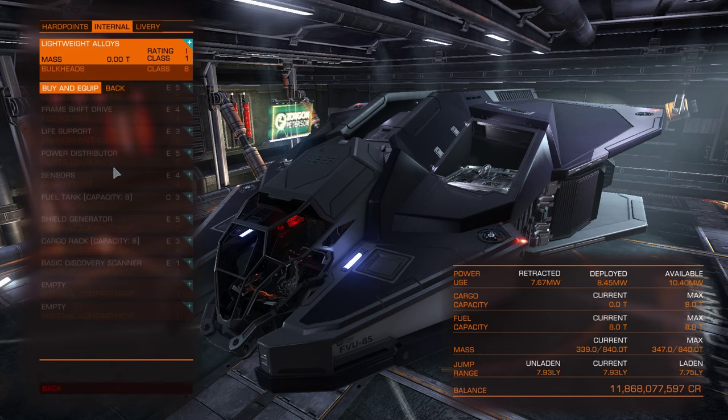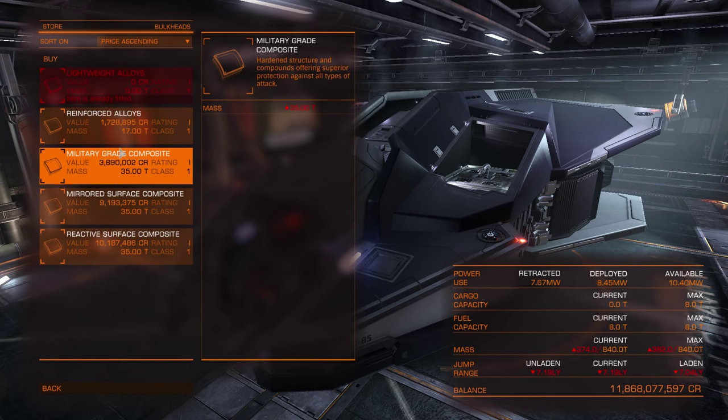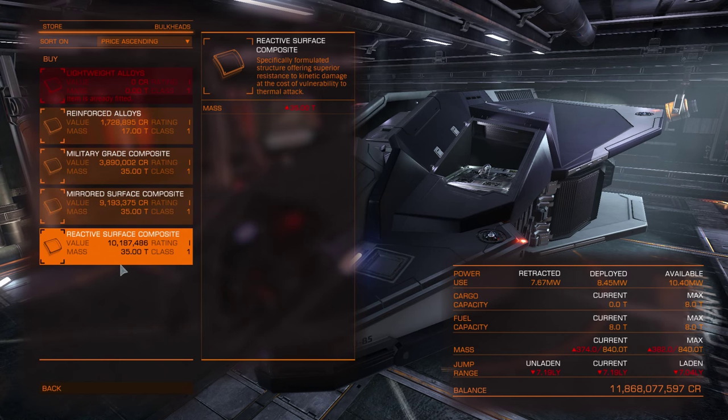Bulkheads also influence your collisions, so if you are ramming enemies you should have one of the upgraded types. They also have weight — for example 35 tons vs 17 tons — so if you upgrade your ship's bulkheads, the jump range will decrease.